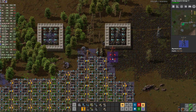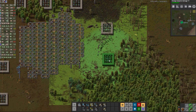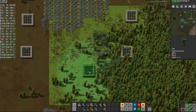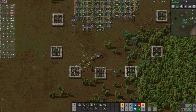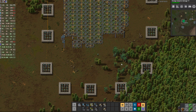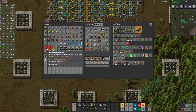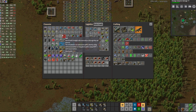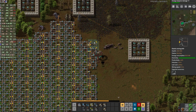Let's connect power. Let's finish the wall defenses. Let's put some turrets in here — we're going to move them but for now that's plenty. We want to remove trees here for sure. Trains — how many? We're not going to do coal trains anymore.